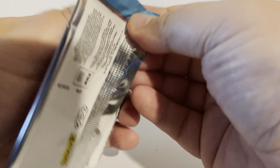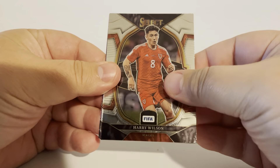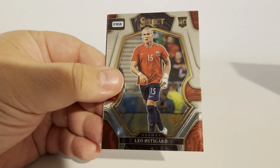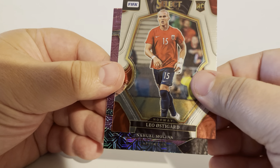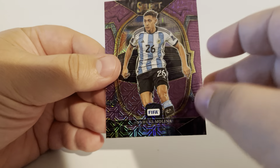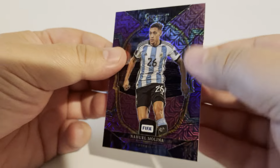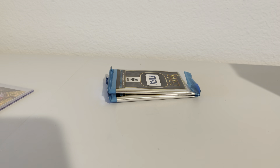Pack number four. I still can't believe the first pack pulled a gold wave — like, what? Just ridiculous. We got a Harry Wilson, Sophia Smith, Leo Ostegaard, and our purple is Nahuel Molina from Argentina. These are non-numbered, but sick looking card — absolutely love the design on these Select purples.